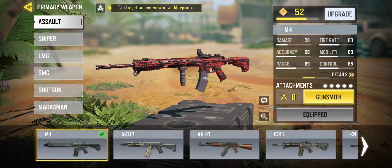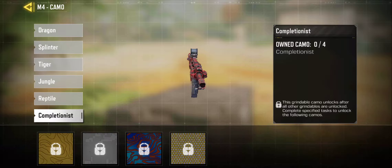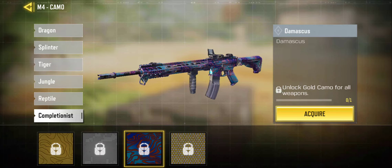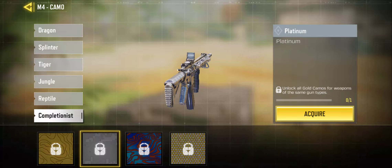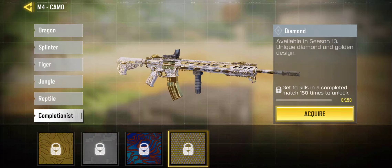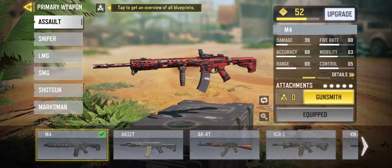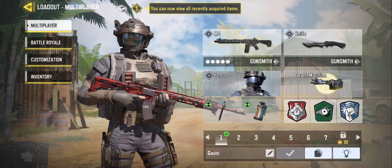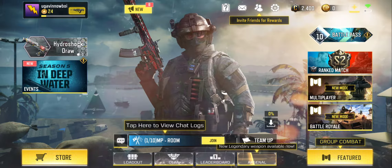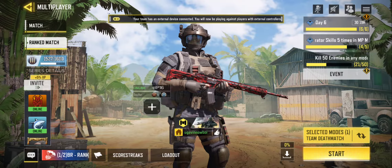For my M4, it's like level 52 — it's good. But I want this one. I want to unlock gold camo for all weapons of the same gun type. Yeah, this one requires 10 kills in a completed match, 150 times. Dang, that's going to be a problem for me because I get more than 10 kills usually. So I don't know what that means, bro.